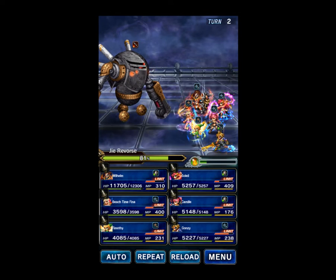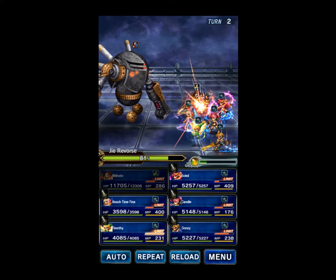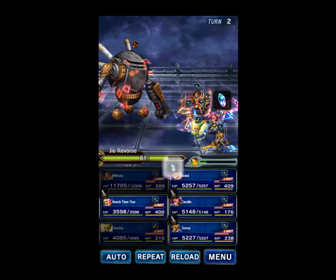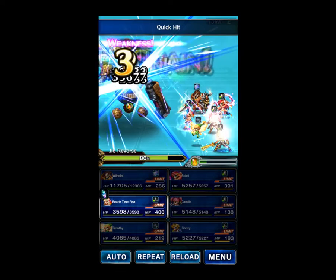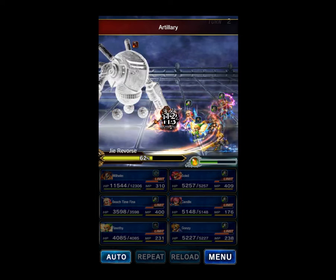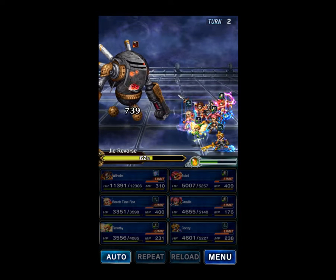I figured I'd use Wilhelm because he was just upgraded, so it'd be kind of neat to use. Wilhelm's going to taunt. I already have a limit burst ready, but actually I don't want to break the boss's defense yet because we need to fill the Esper gauge. Let's buff defense and spirit. We all hit again. That's the boss about halfway.